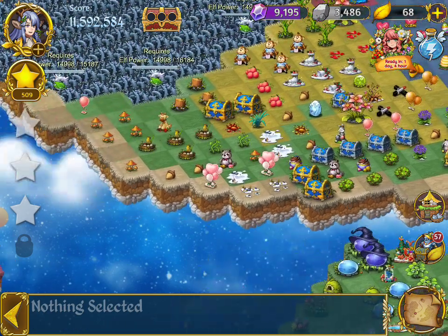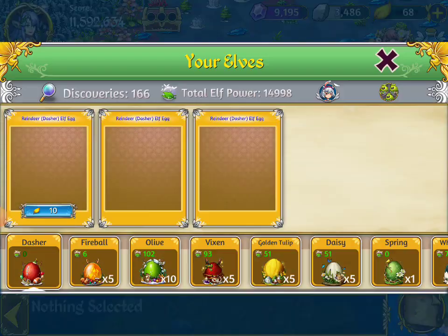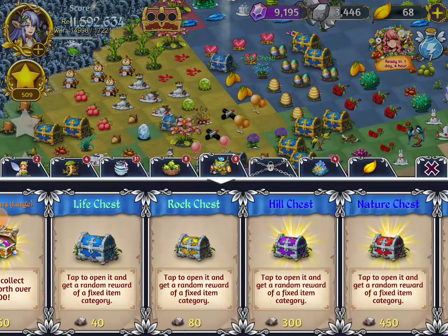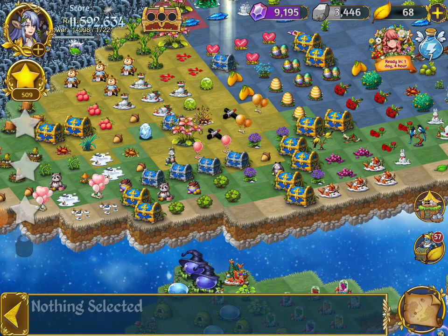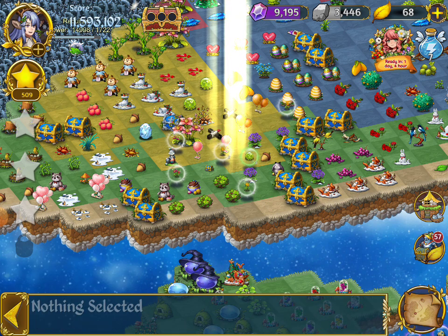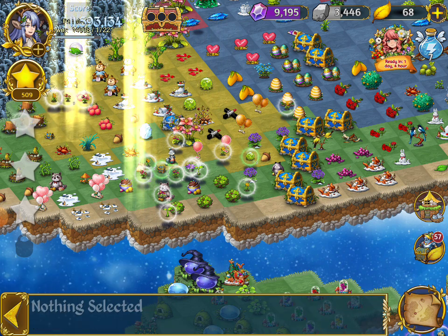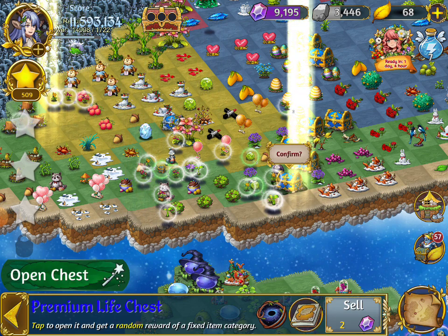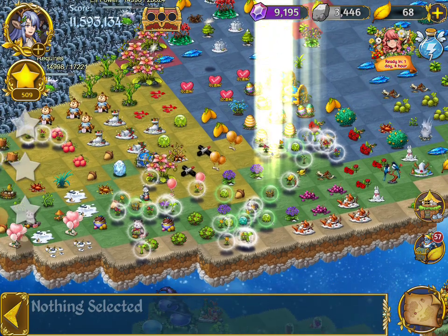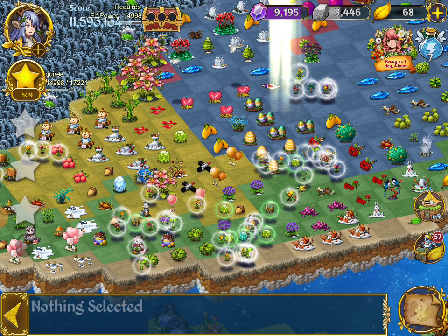I'm going to go get one more — four and five. Now, a good way to make lots of bubbles in camp. Let's see what I've got — that's one and two. Now I've got all these bubbles here.